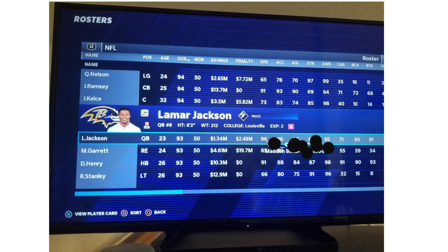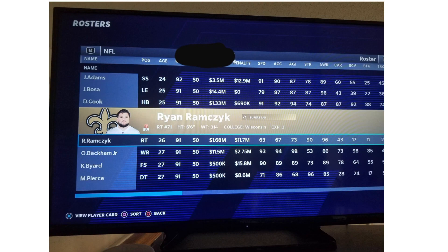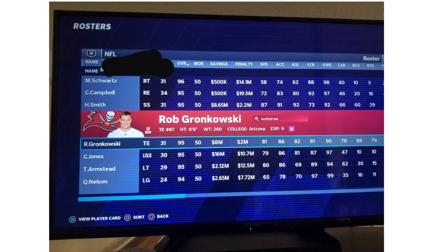Myles Garrett sits at 93 overall. He lost his abilities last year mid-season but was one of the best players in franchise — constantly over 35 sacks a year, just an animal. If you can get him, go get him. Derrick Henry had a phenomenal season last year, very similar to Chubb — at 84 agility he's not going to make a lot of guys miss, but he'll truck through them and be a great piece.